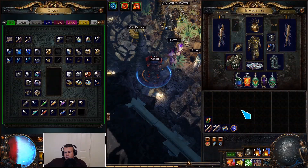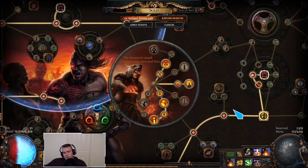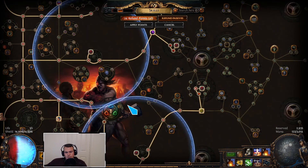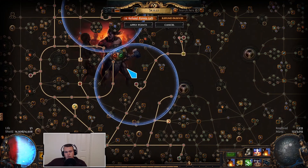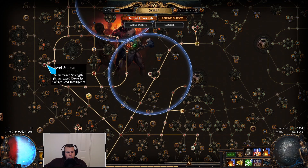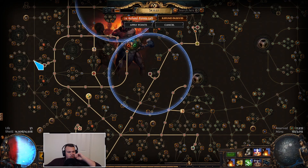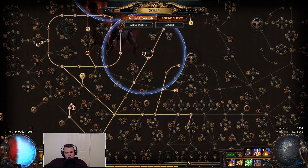I'm going to explain the general strength stacking build first, if you've never seen them before. It's pretty straightforward — you just get as much strength as you can from the tree. We path down here through strength, path over here through strength. I put a Brawn here; you can put a Might of the Meek here and grab the outer nodes if you want. Then we go down to Wavering Stance since we're CI, and down here and over here for more strength.